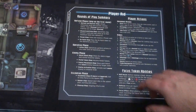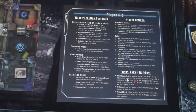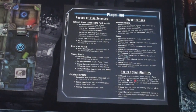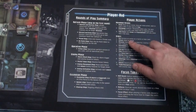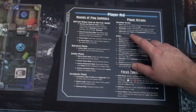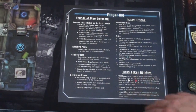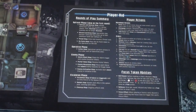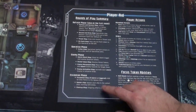Here's the round structure: first is the refresh phase, which is skipped on round one — this is where you recover actions and manipulate your hand. Then you draw a threat card event and move the on-point marker. Next is the operative phase where you take actions: movement actions include move, disengage, and take cover; order actions include act, attack, discover, overwatch, pick up, plan, revive, sabotage, search, and trade. After the operative phase comes the enemy phase — enemies activate and we check for alarms — then the escalation phase for spawning and cleanup.